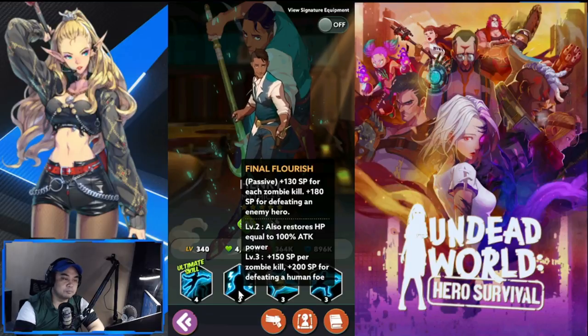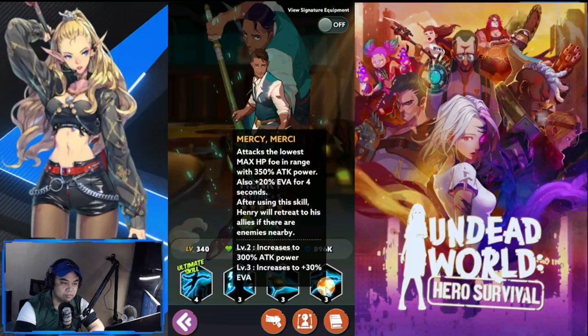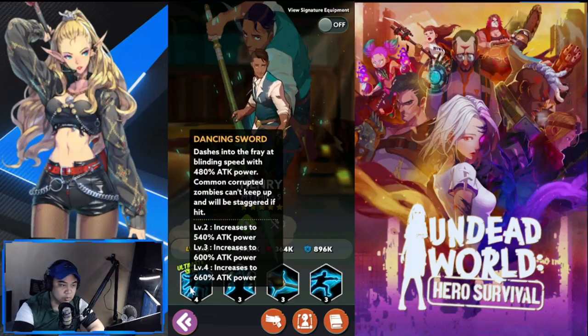Henry specializes in zombie killing and has a lot of useful add-ons when he kills zombies. His most useful skill is plus 30 SP per zombie kill. His ultimate — common corrupted zombies can't keep up when they're staggered — dashes into the fray at blinding speed with 480 attack power. He is definitely a must-have.